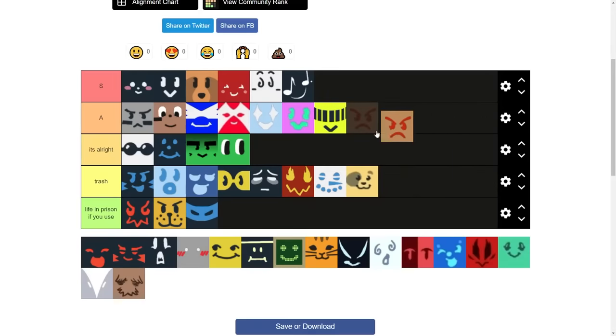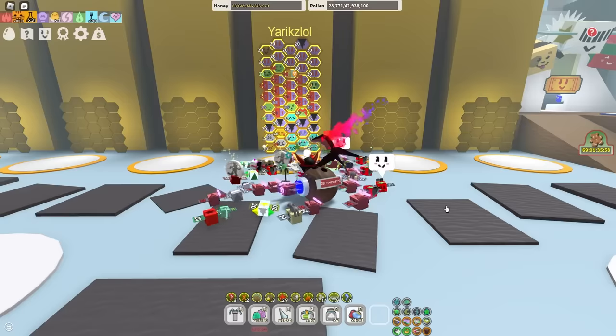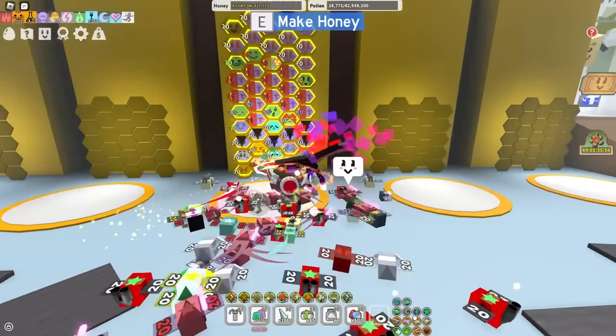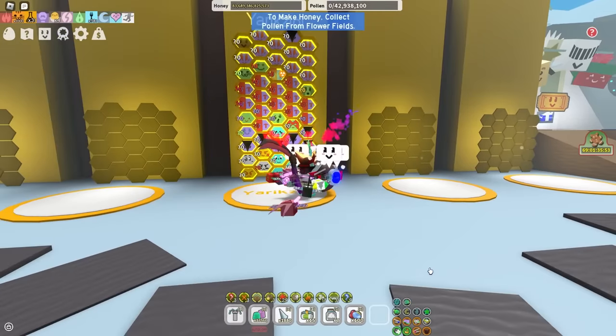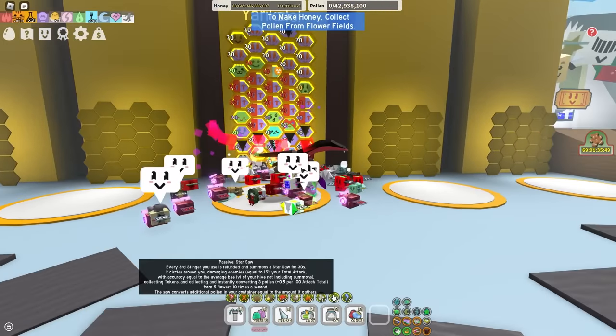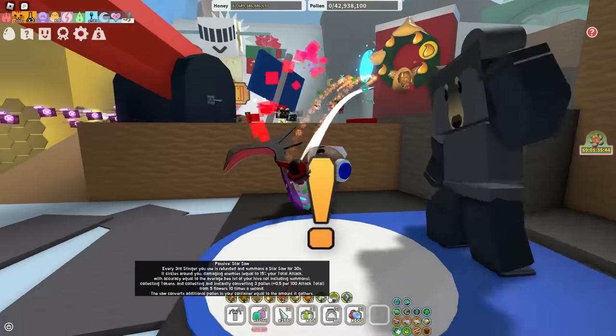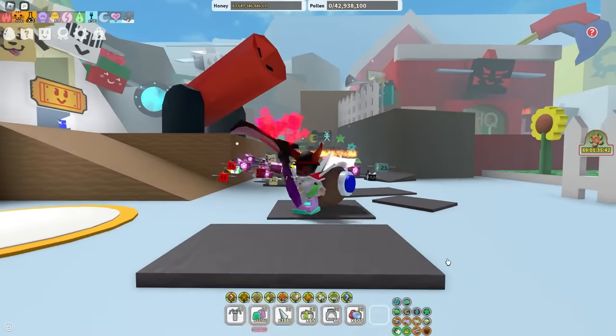Rage B — I will put this in A tier right next to Brave B because it's the same kind of deal. You need it for White and Red Hive for Sarsa. The more attack you have, the more pollen you get, and the more pollen Sarsa converts. Sarsa is a passive, by the way. If you're an early game player and you don't know what Sarsa is, don't worry — you'll get here eventually, even though it's not very fun.